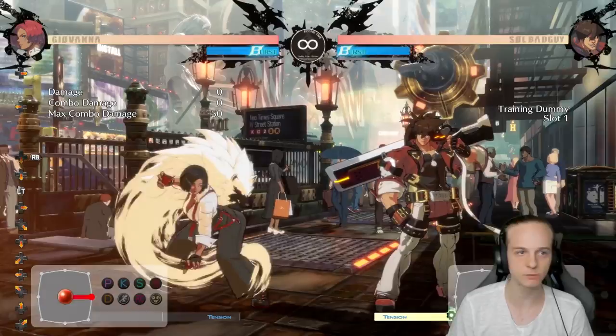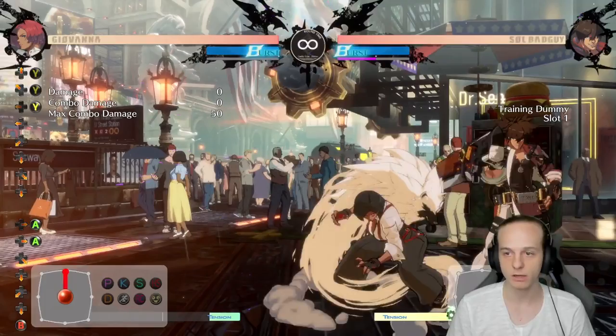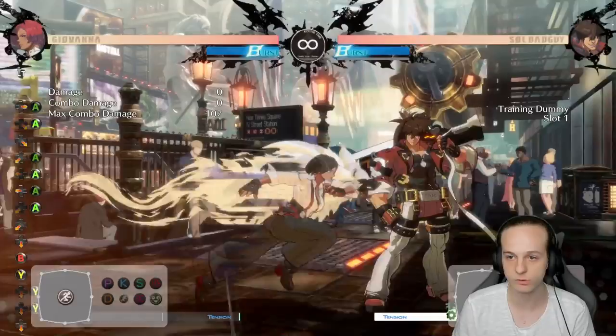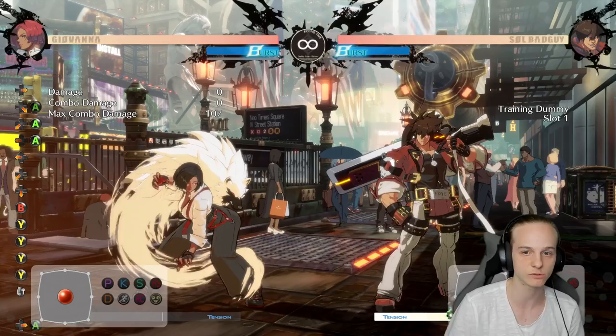She is also the queen of plus frames, meaning she has a ton of moves that are plus on block. For example, her 236K is plus on block. Her Trova is plus on block, which is her overhead. Her CS is also plus on block. With those tools she can condition her opponent into mashing because they don't know when exactly they're able to get out. So if you condition them to mash right after a specific move that is plus on block, you'll be able to gain advantage really quickly and get momentum really quickly with Giovanna, which is really important.